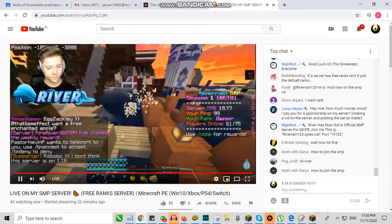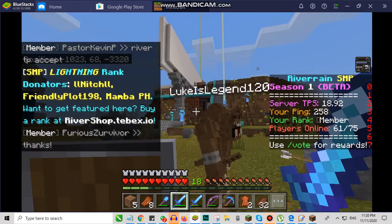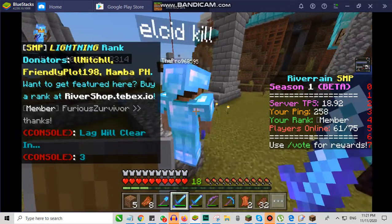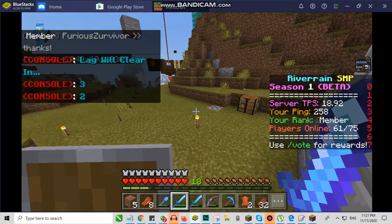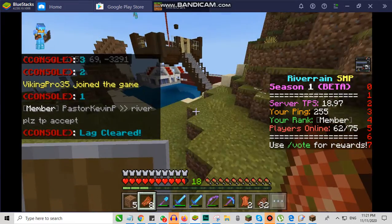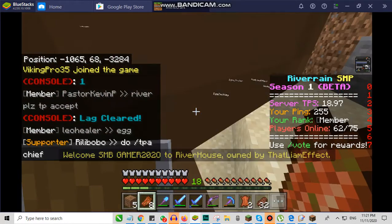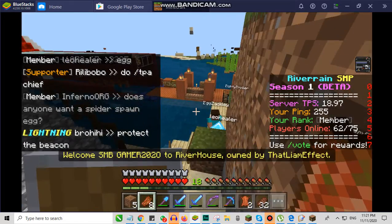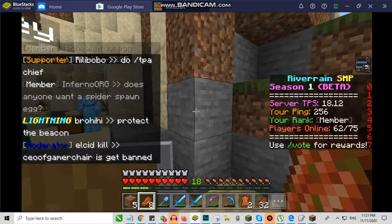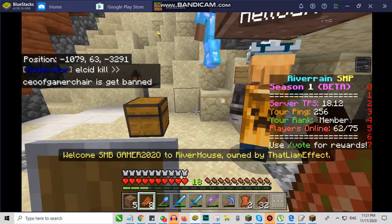We should probably fix up the base here — I don't know what this part is. Somebody really did go and grief us since last episode, but we'll work past it. I'll just take a couple blocks from this side. Guys, if you don't know, cobblestone is literally my least favorite block — use anything but cobblestone. I'll just go grab some sand from this mountain over here. Placing a lantern — boom boom boom.